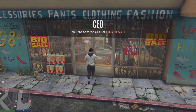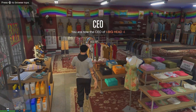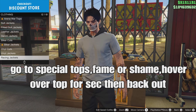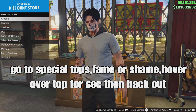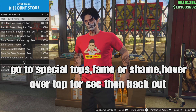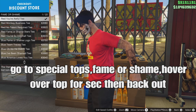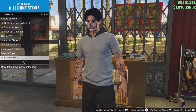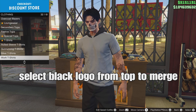Exit your vehicle and you'll notice the onesie hoodie is now glitching into our top. Now go to the clone store and do the logo glitch to change the logo from our t-shirt. Go to the top section, go down to special tops, fame or shame, and hover over a top for a couple of seconds, then back out. The logo should now be gone - press edit, save outfit, and save with no logo.